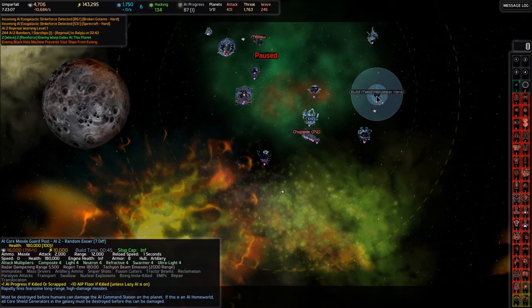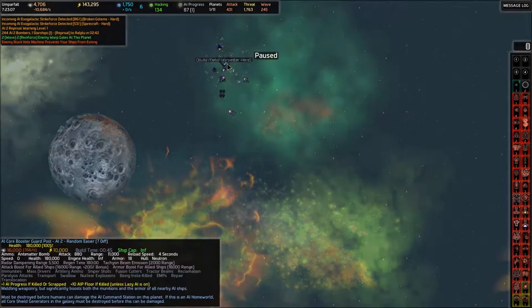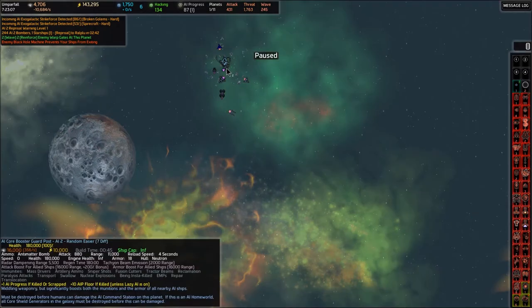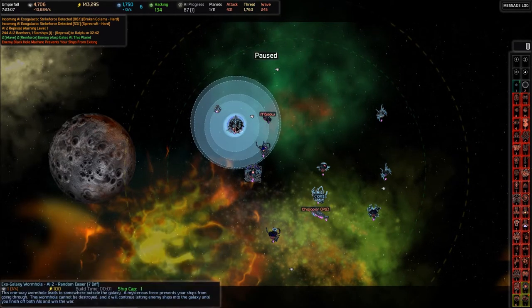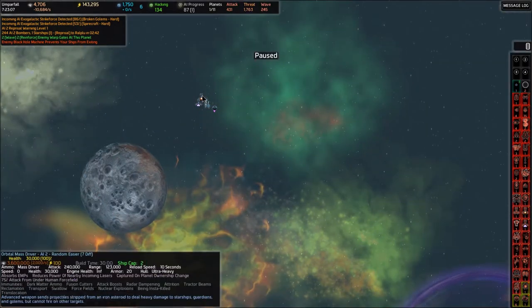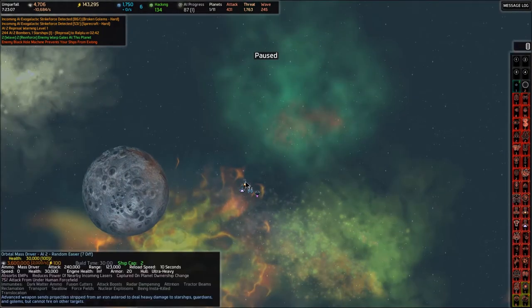There are a few cannons around. There's another core booster guard post, but that one's pretty far up there and we won't be able to get up there and take that out, so we're going to have to just suffer it — but it's kind of farther away, so it might not actually affect the ships down here. There's a core warhead, which I don't care about. Orbital mass driver — that's very important. That will insta-kill our starships, so we cannot bring any starships on this attack until we destroy that orbital mass driver.